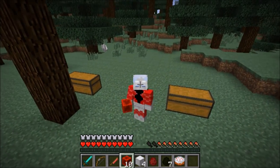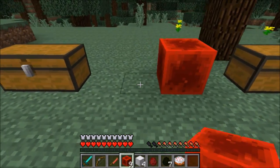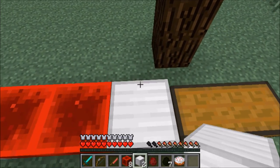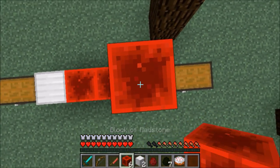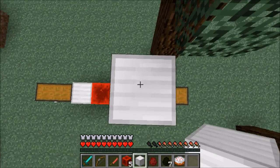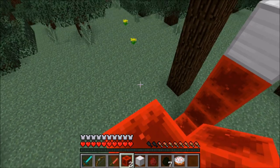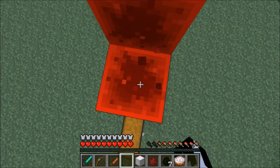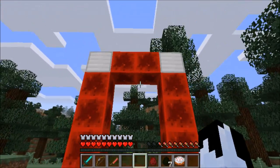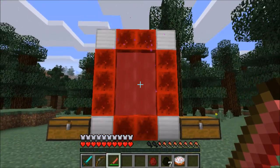Let's go ahead and make this portal frame. When you're making the frame, you put two redstone blocks right in the middle, then one iron block on each side, then build up the redstone blocks three on each side, and put your iron block on top. You don't have to use the iron blocks — I just use them for decoration because I think it looks really nice and it matches the Ant-Man theme.